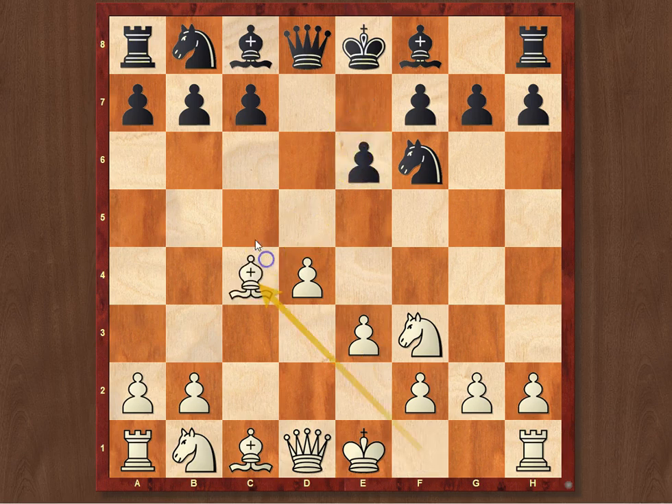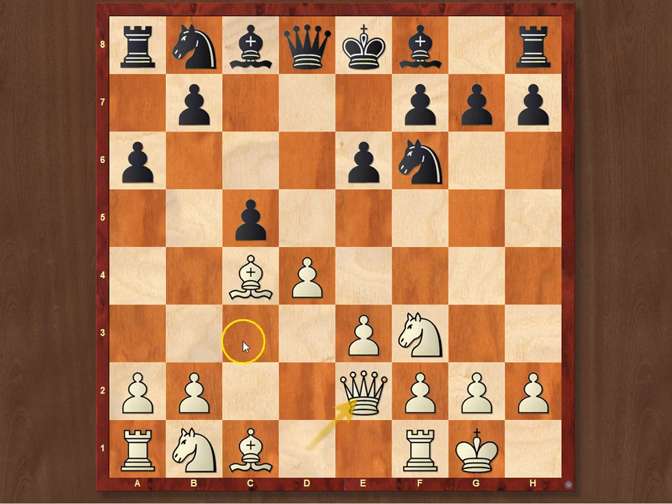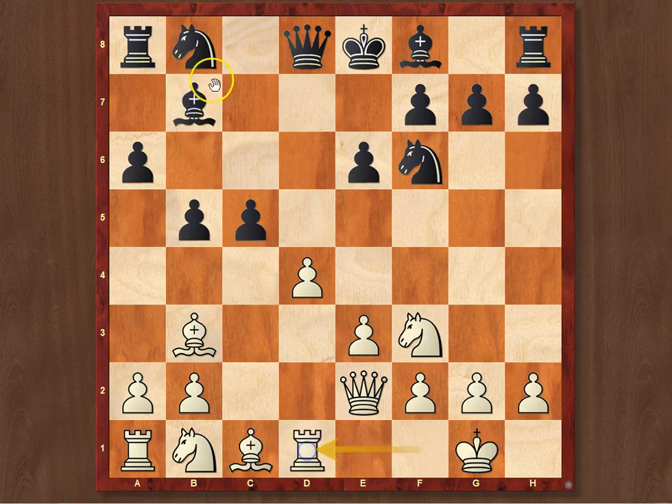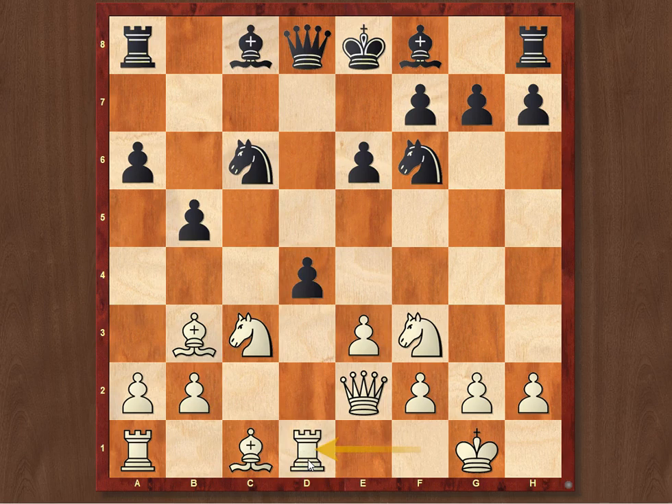Black played e6, Bxc4, c5 — all theoretical moves so far. Then castles, a6, Qe2, b5, Bb3, Nc6. And that's already one of the first inaccuracies. People mostly start with Bb7 since it's important to be able to put the knight on d7 later on. However, Black played knight to c6 in this game. Even though it's not very accurate, it's not a losing move. The primary goal for us today is to discuss the isolated pawn position.